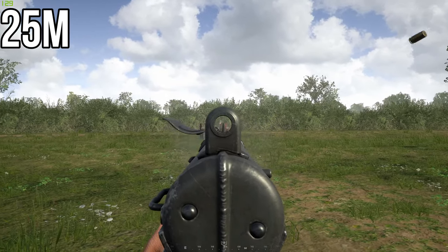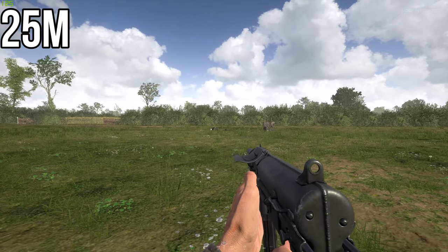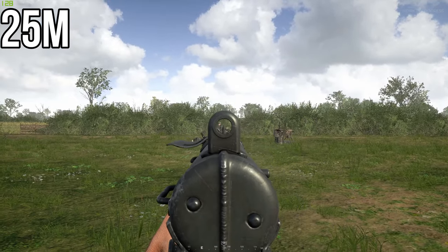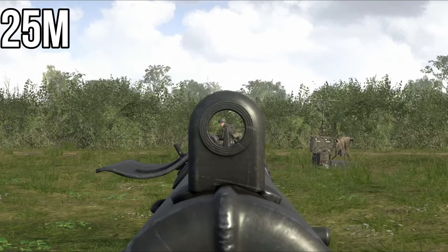For a running target you can just get your sight directly on your target. For a sprinting target, get your sight towards the front of your target. If you get it directly in the middle of your target you'll probably miss.